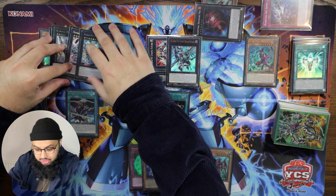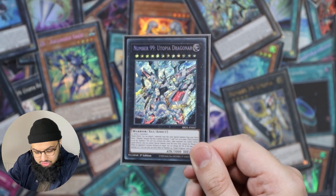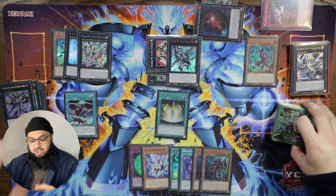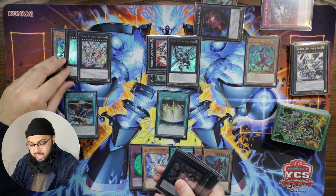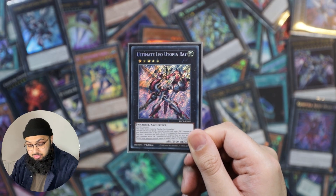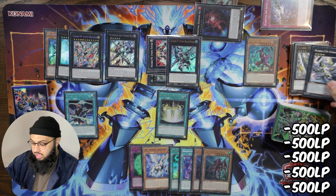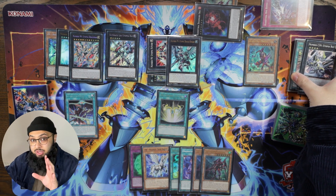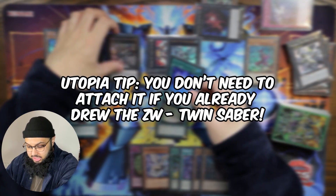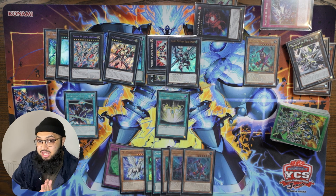Let's activate Dragonar's effect: detach two materials — what you detach is pretty trivial since we don't run any Power of this card. On resolution we'll special summon a Number monster from the extra deck. Because Utopia Ray counts as a Number monster we can special summon it, which is pretty nice. Some chain links happen again — the Utopia monster was XYZ summoned, then the rank-up spell attaches onto Neo Utopia Ray because he was summoned by Utopia Dragonar. Let's attach the rank-up spell as material and draw a card.